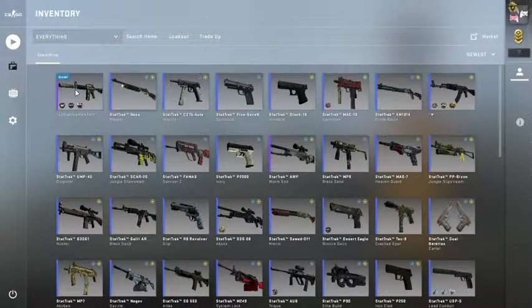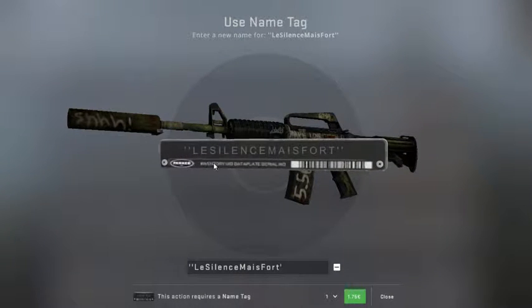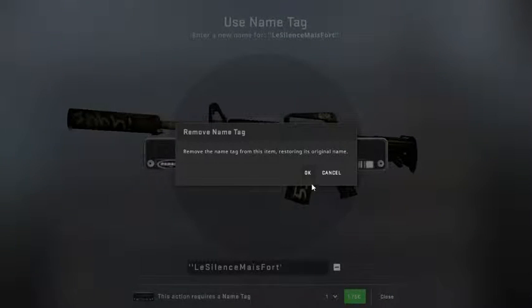I'm going to show you guys how to remove the nametag. It's very simple. Just go to the inventory, rename it, and remove the nametag. It's as easy as this.